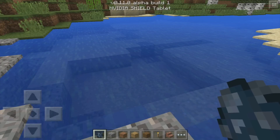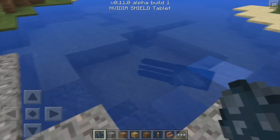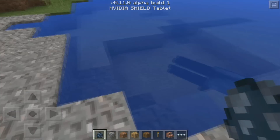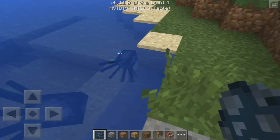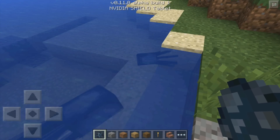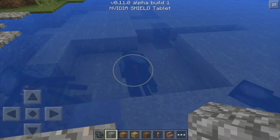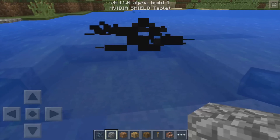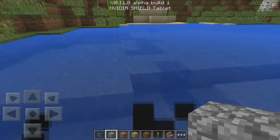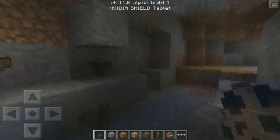The first mob they've added is squids — simple as that, just like from the PC version. One cool thing: if you hit a squid, it will squirt out a ton of ink that gets in your way so you can't really see where it is anymore unless you chase it and hit it again. They've also added baby squids, which is really cool. So yeah, those are the squids.